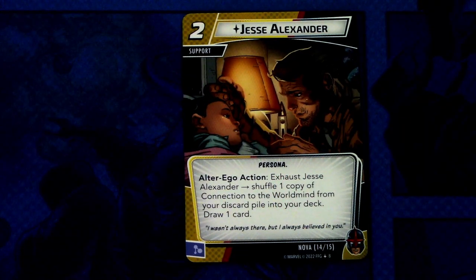Then we have Jesse Alexander — a two-cost support with the persona trait. Alter ego action: exhaust Jesse Alexander, shuffle one copy of Connection to the World Mind from your discard pile into your deck and draw one card. It can be committed as a mental resource. Jesse Alexander feels like not that great a card because Nova doesn't want to go to alter ego that much. But if you do have to go to alter ego to heal, you get an extra card and recover a Connection to the World Mind.